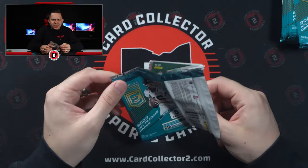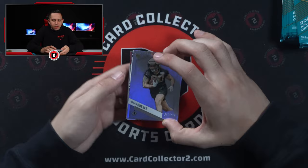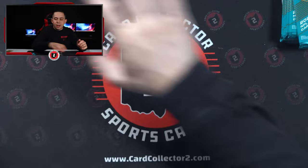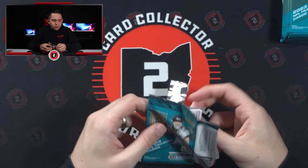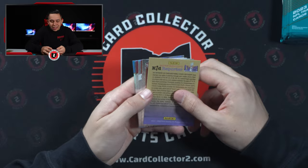We have a Pen Pals auto, but it's not the bonus auto. The bonus auto is black; that's the white parallel — just your standard. It could be a different color ink: red, purple, green, black, blue. That is not the card we're looking for — not the FOTL bonus.